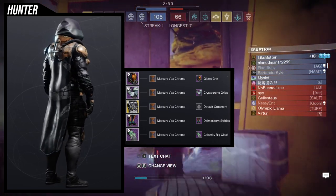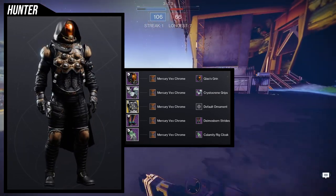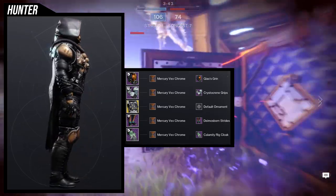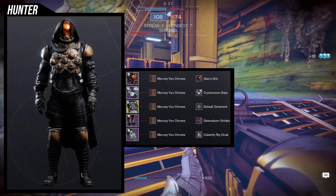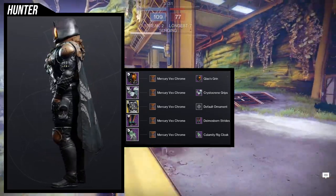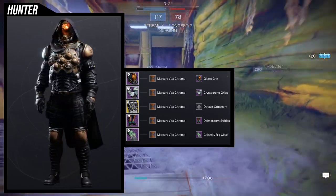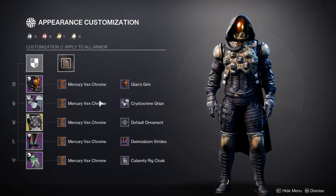That's why I'm using the Quasgrin helmet — there's just a visor and nothing else. For the arms, we're using the Kristin Cream Grips, one of my favorite arms for a tactical look. For the boots, same thing — one of my favorites for a tactical look, the Diamondborn Strides. For the cloak, we're using the Calamity Rig Cloak because the hose almost looks like it's connected to the chest piece, which looks super cool. Quasgrin also has a rebreather-type piece that ties it all together.